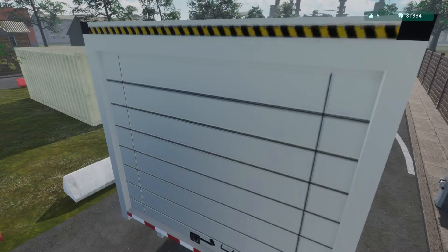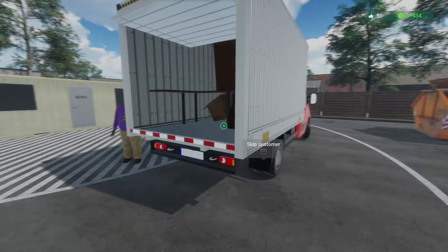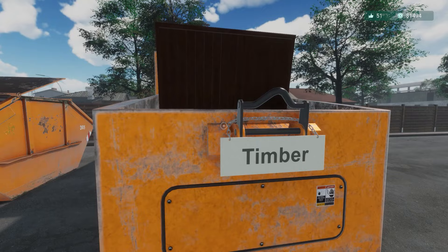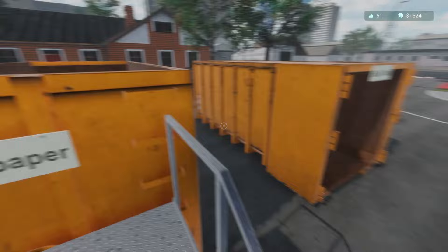It could be a couch, it could be a fridge, it could be loads of drain lids — manhole covers they've stolen — it says no scrap value but we're going to weigh in nonetheless. We've got a clock here and we're going to put it in the crusher. This table is bulk trash, and a cardboard box is going to go in waste paper.